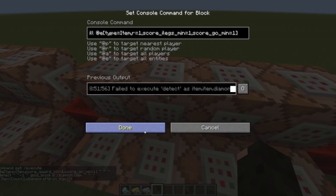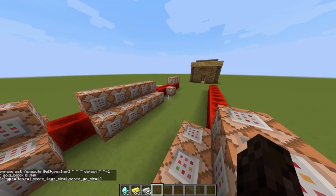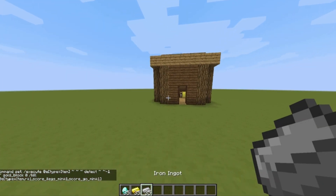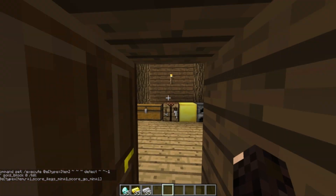Now these commands slightly change depending on the items, so that gives us two iron ingots. With iron leggings, it's going to give us seven iron ingots, because that's how many it takes to craft them. It's just that repeated over and over again, with a few scores mixed in.